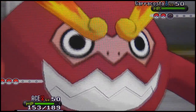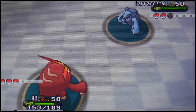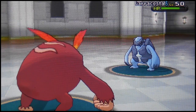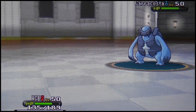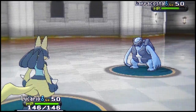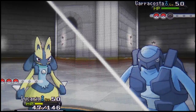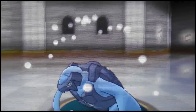Carracosta loves Shell Smash on the Wi-Fi battle scene. It also has access to Sturdy — bad matchup — so I go for U-turn and switch into Shiny Lucario. I take down Carracosta with Aura Sphere. The Battle Maison doesn't play games with you, and you shouldn't play games with it — Smash the Mason! She goes for Aqua Jet — Carracosta is actually a very good Pokemon. Lucario mega-evolves and drops the Aura Sphere on Carracosta.